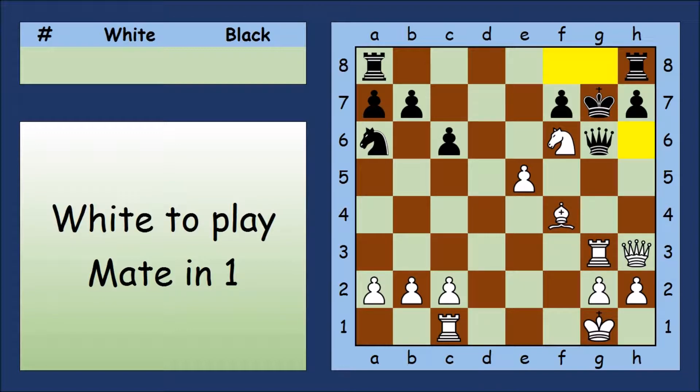We need to look at empty squares and squares with white pieces on, because the Black King might be able to take them. So here we are — four squares to look at. The Knight covers g8, the Pawn defends the Knight. But did you spot that the Queen and Bishop both cover h6? So there's only one escape square left.